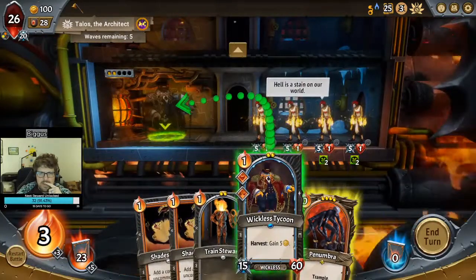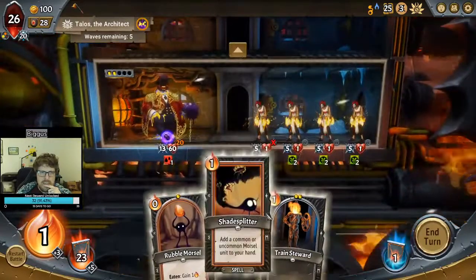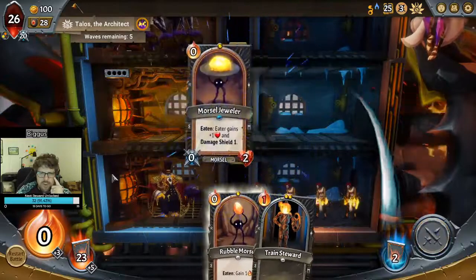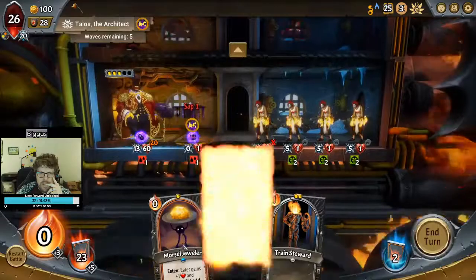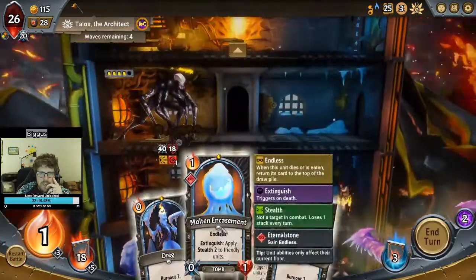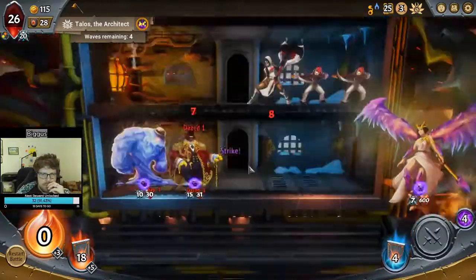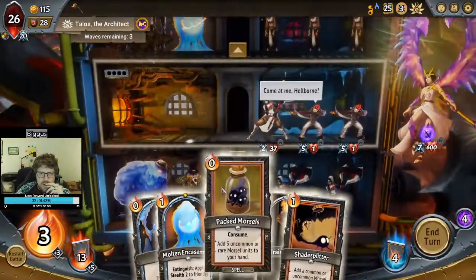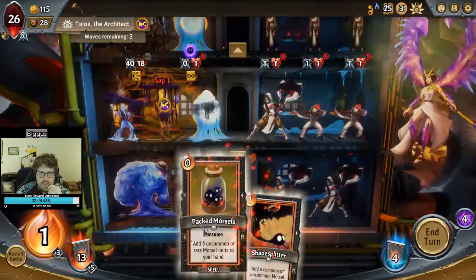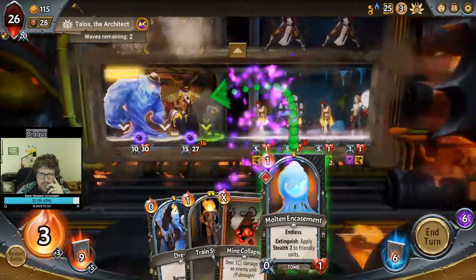We absolutely want Seraph here — we want to be able to kill things as well. You're going up top, you're gonna take a hit — that's life. I would like to play Big Sludge on the same floor as Wickless Tycoon, so I'm not going to play the Train Steward. We'll play both Morsels here just to save HP. Big Sludge coming in. We can play this one here for now, play units in here to die, and then once we get extra capacity, we can start playing on the bottom.